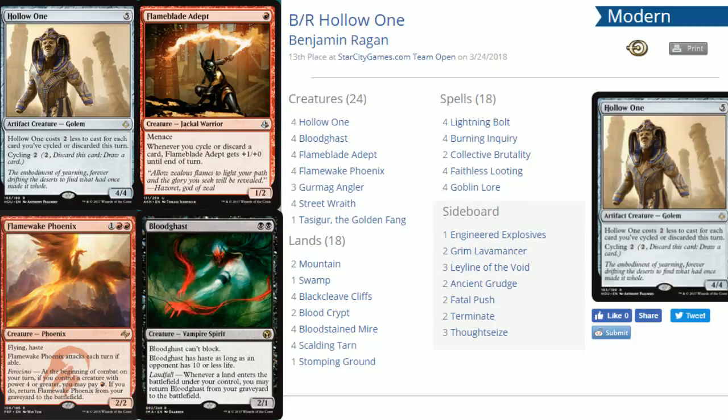Of course you start with Hollow One — the card the deck is named after. The objective is to cheat this into play for either no cost or one mana. For each card you cycle or discard this turn, Hollow One loses two mana from its cost. If you've done it twice he only costs one; if you've done it three times he's free. A 4/4 for zero or one mana is pretty good.